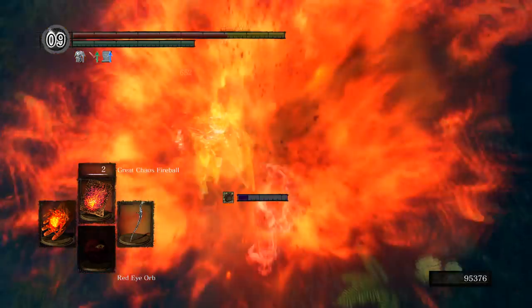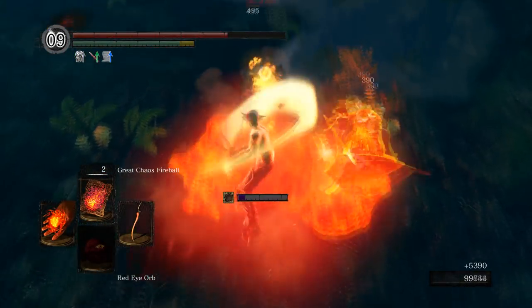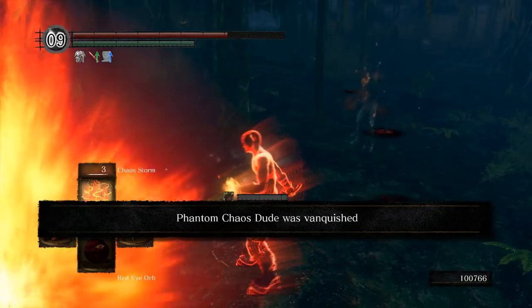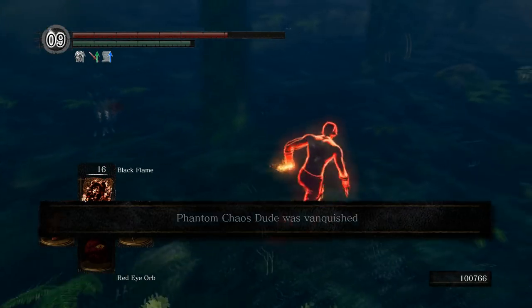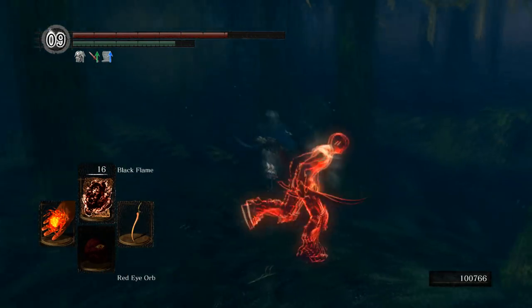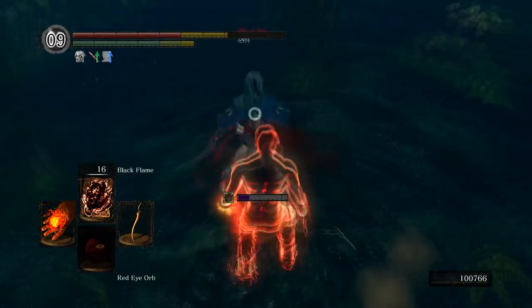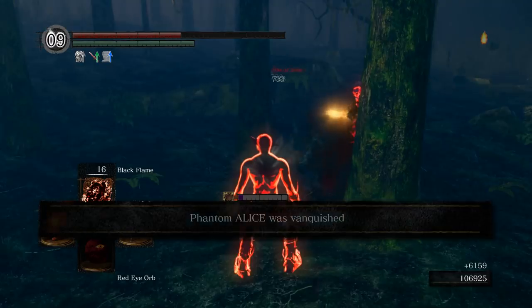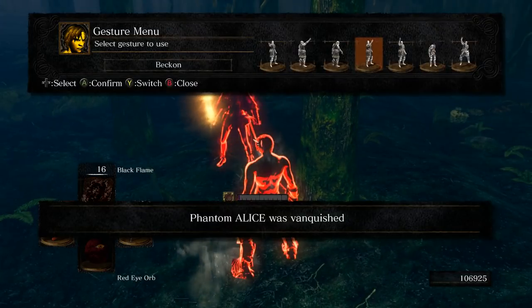I did experiment with a couple other pyromancies. Initially I wanted to include Chaos Fire Whip because it does really high damage, but it does really low poise damage and the cast time is way too long — very punishable. Fire Surge was also an idea, but it is just garbage and should only be used as a joke. That's pretty much all for the build, so now I'm going to get into some of the techniques I picked up while using it.